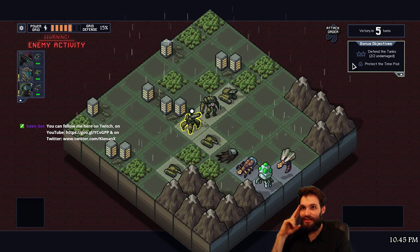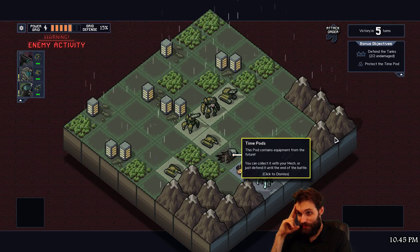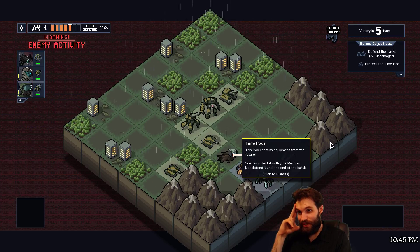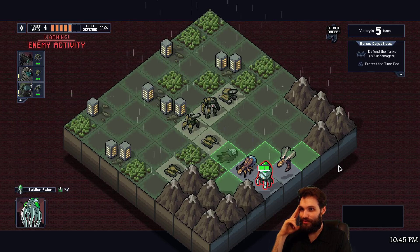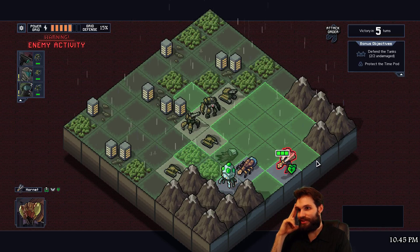Protect the pod - time pods contain equipment from the future, loot boxes you can collect with your mech or just defend it until the end of battle. I'm gonna go for the collect because I don't know how exactly the enemies interact with that.